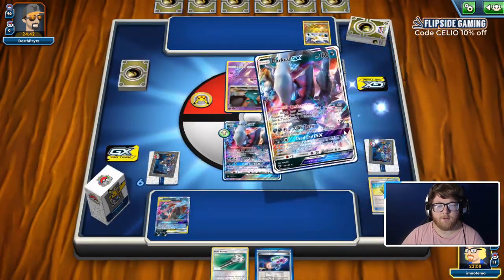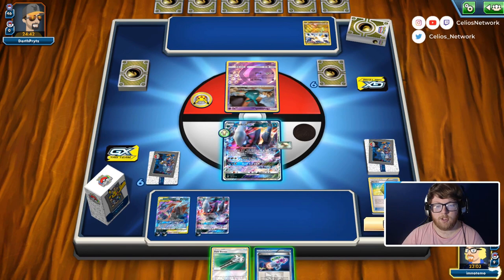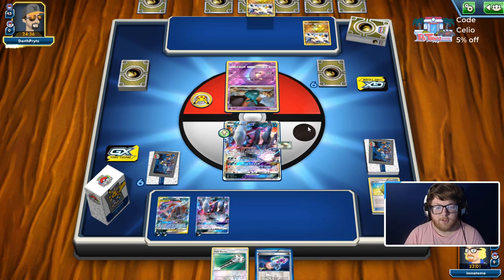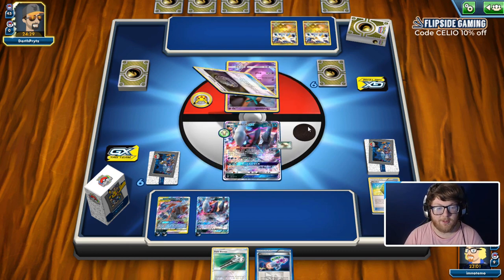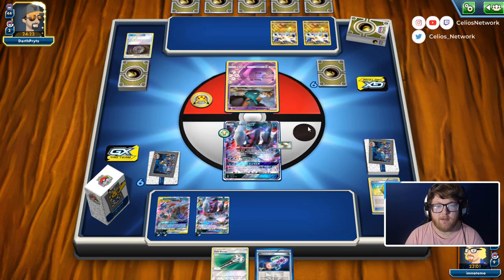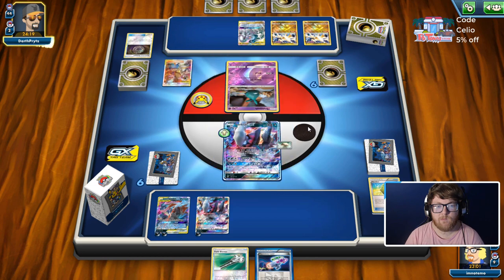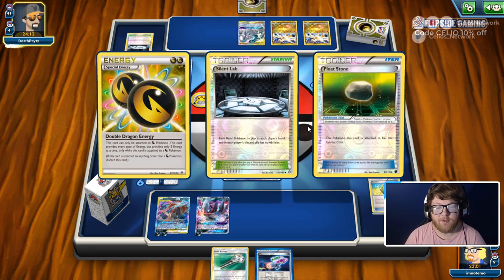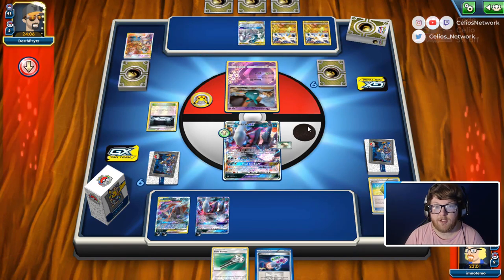We'll go ahead and retreat, then pass it over. Our hand is definitely not what we want, but we are swinging for 120 right now with Zoro Ninja, so we can bop a Baby Ultra Necrozma. Oh, they're actually going for ADP. So we could have potentially Max Elixired to the Dark Ride GX and then gone for the laser on ADP.